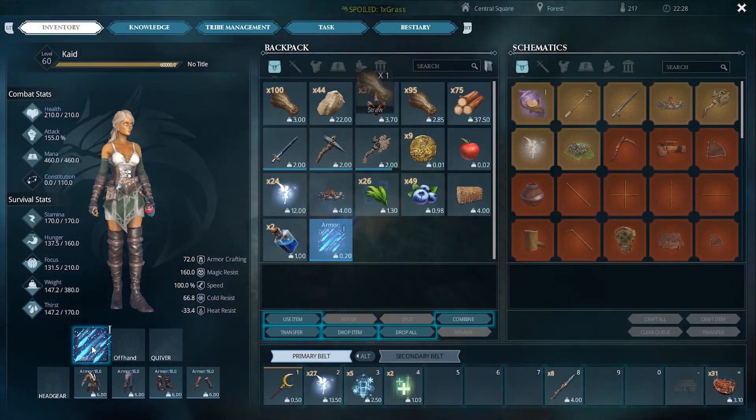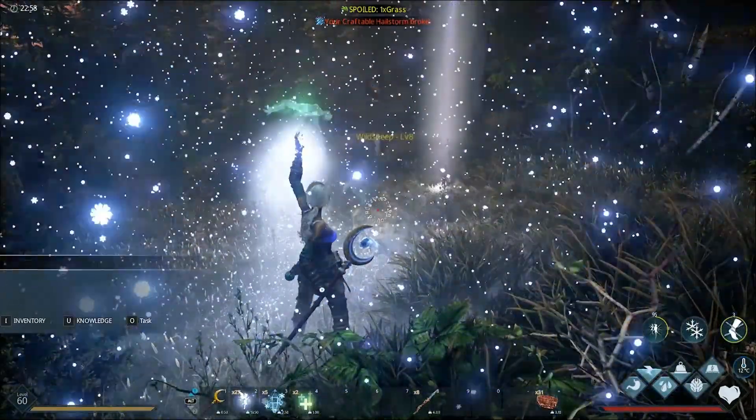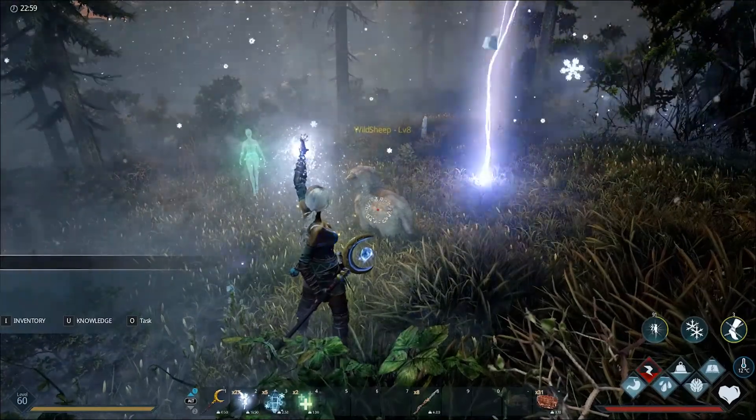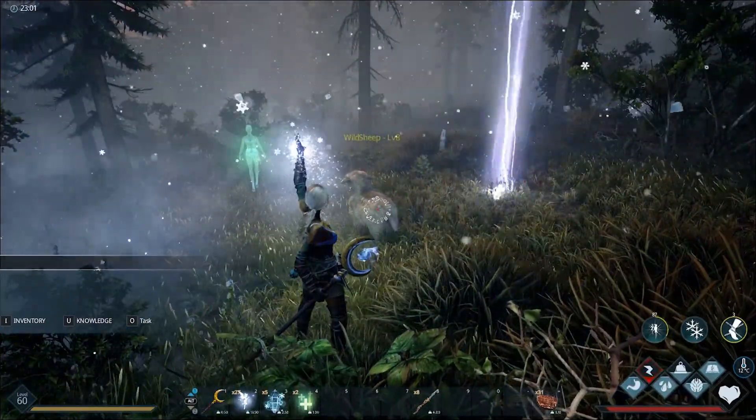At Water Magic Rank 5, you'll unlock Hellstorm. This is a channeled spell, which means you can't move while casting it. This spell creates a massive Hellstorm that greatly limits enemy mobility, giving your allies a chance to attack and giving you some time to plan your next move.